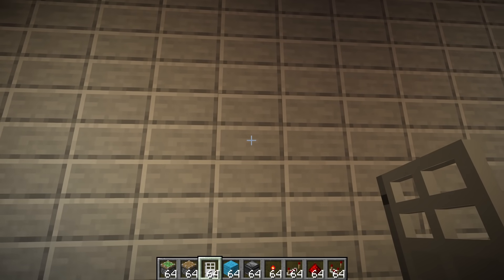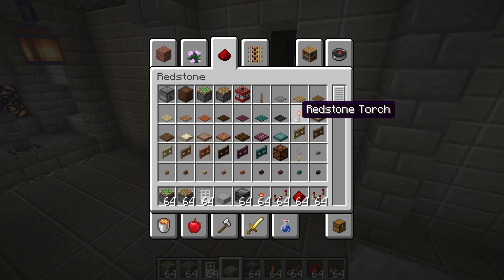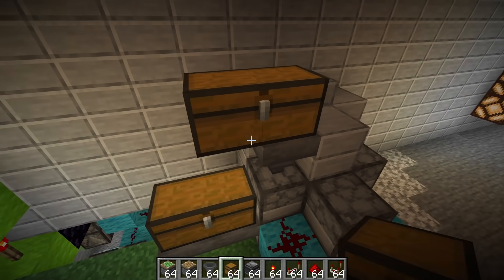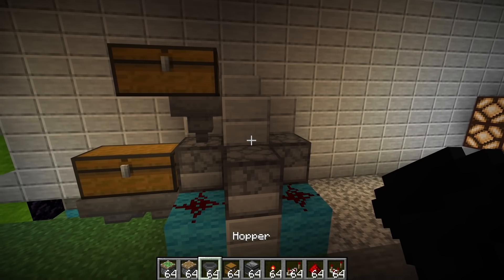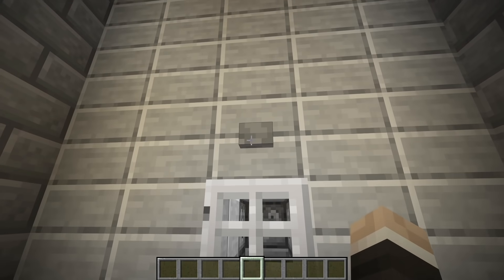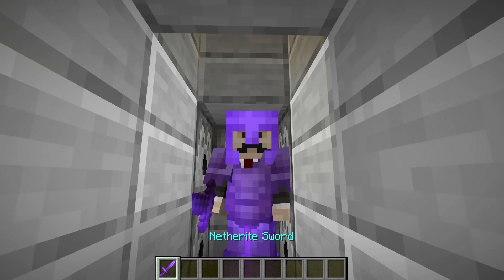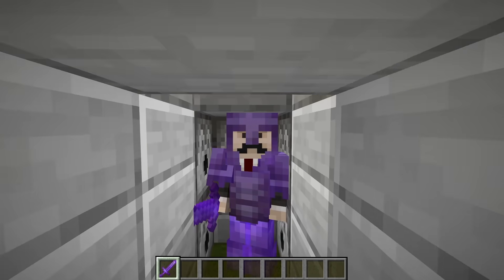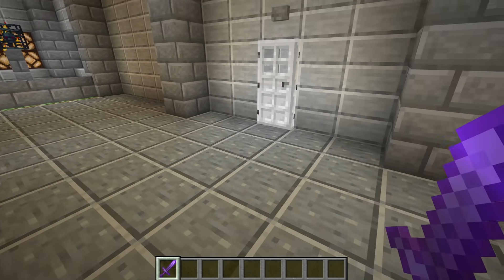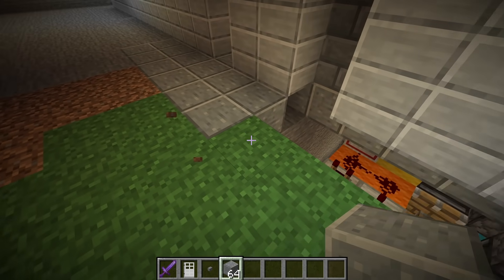Room number one is going to be an armor equipping station to kit out our zombies with the best gear. It's been ages since I've built one of these and I've kind of missed it. There's extra storage for all the armor. Let's test it — I walk inside, hit this button, and get kitted out with a netherite sword and full netherite armor. Yeah, that's a little bit ridiculous and overpowered, but that's absolutely fine.